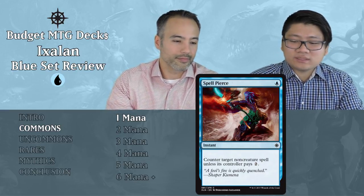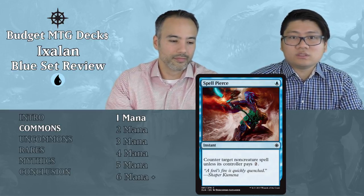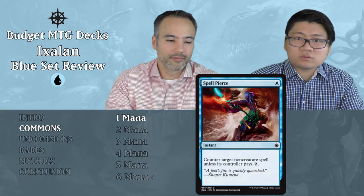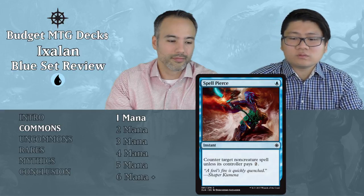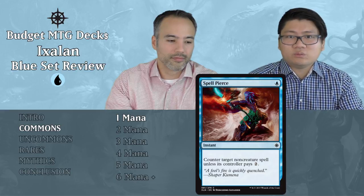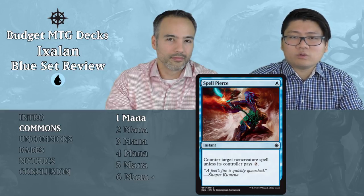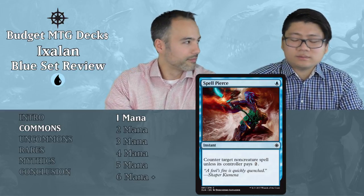Next is Spell Pierce — a blue instant that counters target non-creature spell unless the controller pays two generic mana. It's not as great because you want to counter creature cards. It's only one mana, but you can rarely counter a removal spell, and most of the time it will be dead in your hand. If you top-deck it late game you really need a target for it. In limited you will have a lot more mana than spells cost most of the time. Just put it aside.